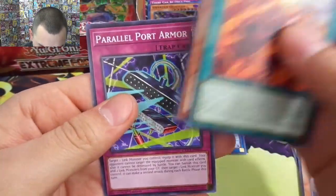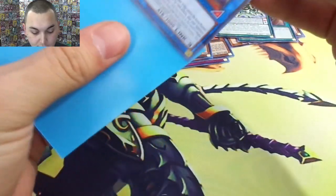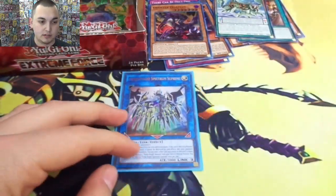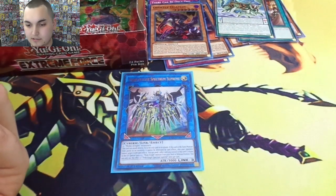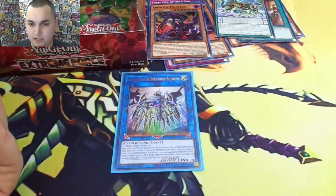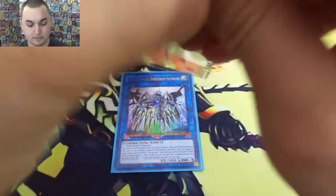Fire Prison, Flick Clown, and a Parallel Port Armor — there it is, first ultra rare. I like it, I don't think it's one of the more valuable cards in the set but it's not a bad one. There's not a ton of overly priced stuff so yeah, this one's not going to be up there — about a seven dollar card, which is not bad for an ultra rare in this game. Usually they're worth a buck or two.